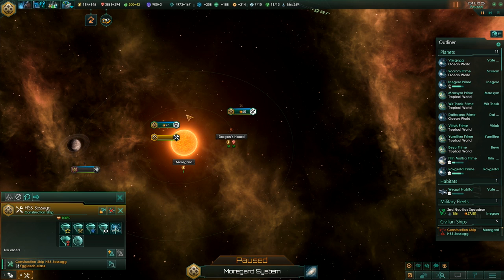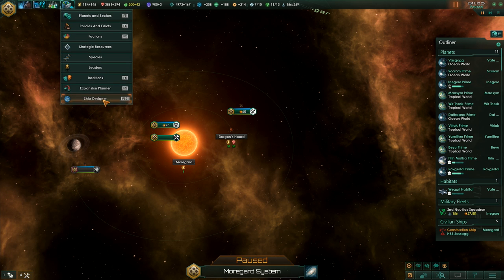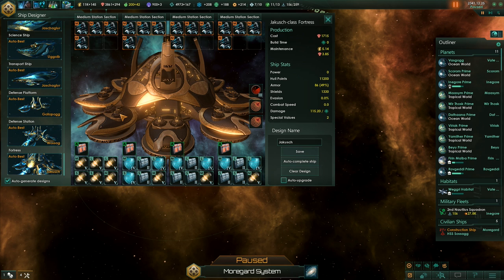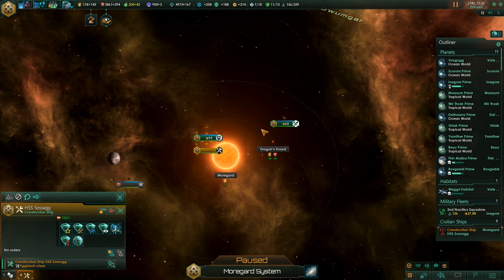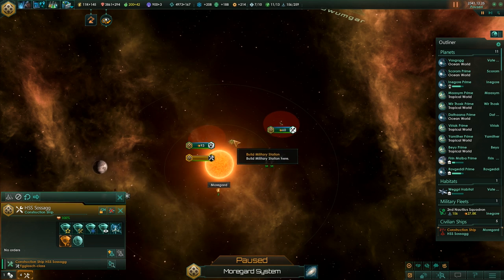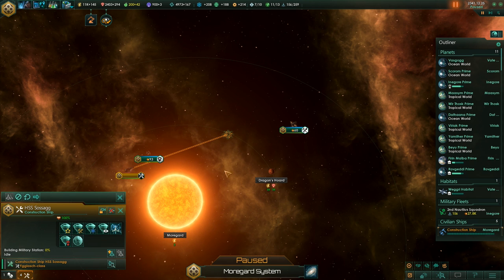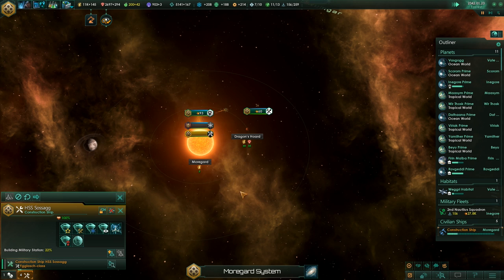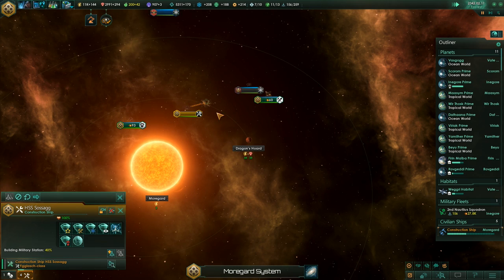How about we build some defensive structures over here? We can build a fortress — maybe we should change the design. Let's have a look at the fortress design. Is it any good? Well, just a lot of Gauss cannons right now — okay, I suppose that's fine. We'll build one, maybe two — just one will be enough for now, next to the dragon's horde. 5.14 monthly maintenance, but we aren't really worried about maintenance anymore because we got habitats, we can get a crap ton of energy. We could just spam fortresses in every system we control and I might do that eventually to get some basic defenses.